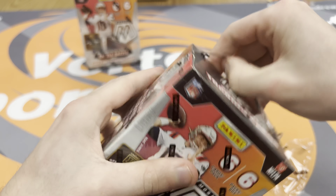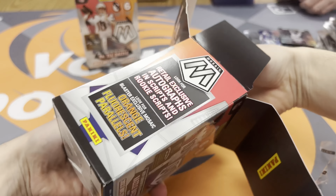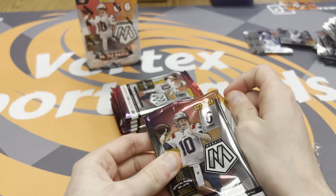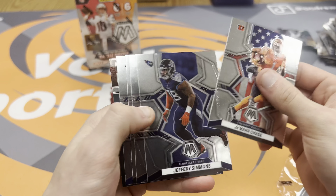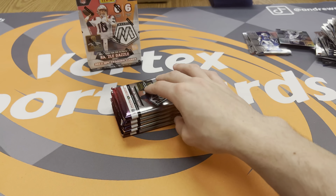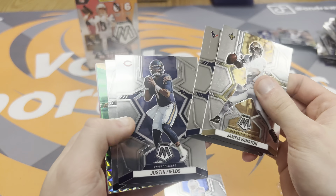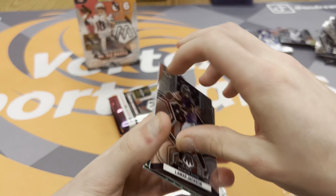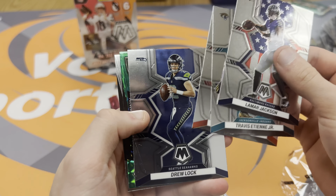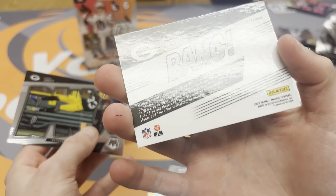Blaster number two time. Hopefully we don't get any more bums. This is when we're looking for the orange fluorescents — they're numbered to 25, so if we can pull them we're looking pretty good. Gotten some cool cards so far but nothing worthwhile. Taysom Hill, Lamar — there's a green — Drew Lock. Bang Aaron Jones, and then another Aaron Jones — except it's not green.